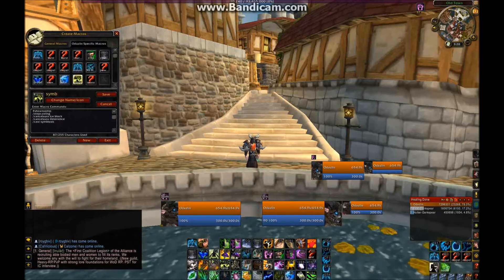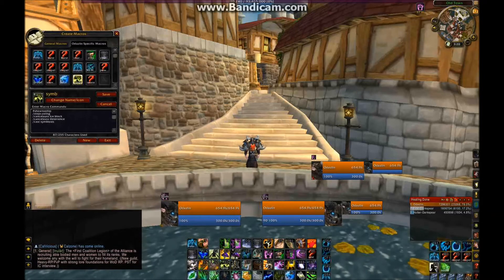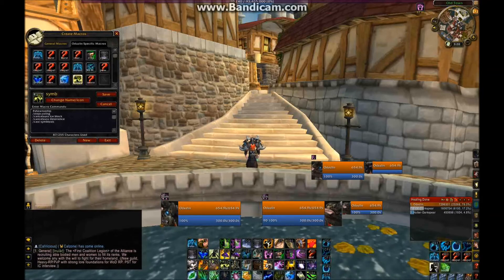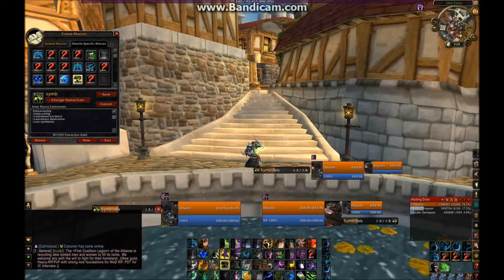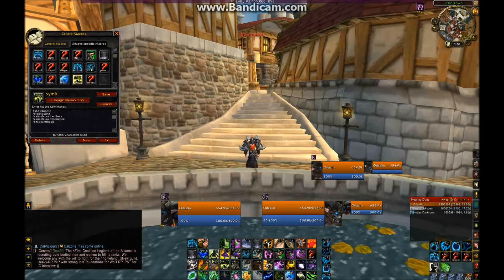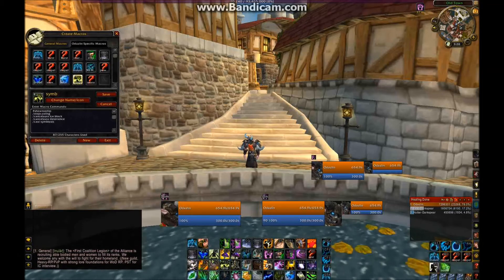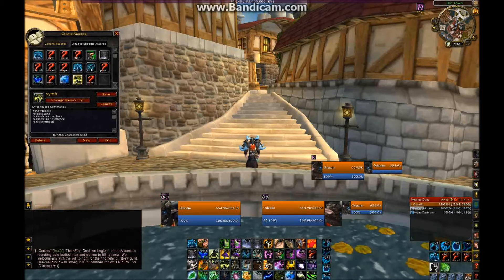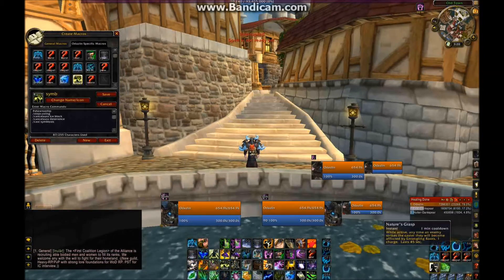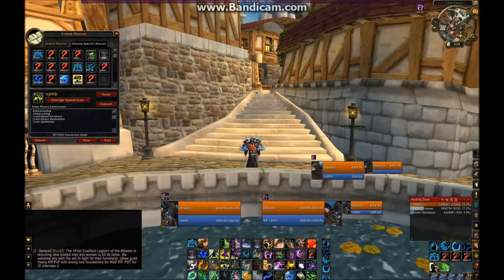This is my Symbiosis macro. Since I always Symbiosis a mage pretty much, I have Cancel Aura Ice Block in here so that I can use Symbiosis. And whenever I do Ice Block, I just press it again and I'll get out of Ice Block. So I can just use it as quick as I can — just hit it twice, be in and out. Because usually when I Ice Block, I basically just use it as a trinket to get out of CC and stuff. Hardly ever do I use it because I'm getting completely wrecked.